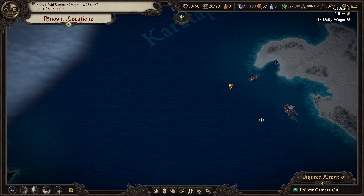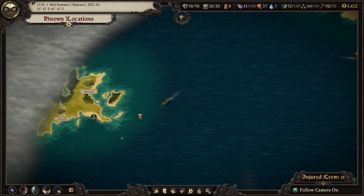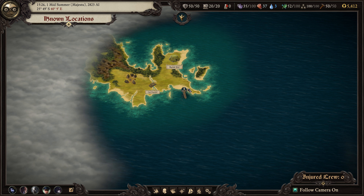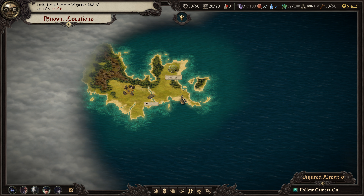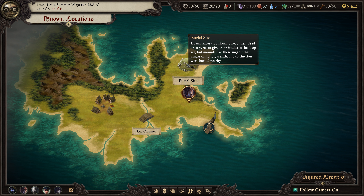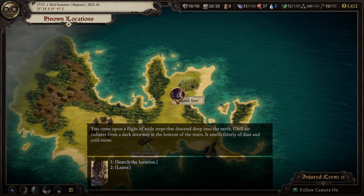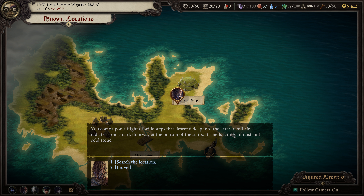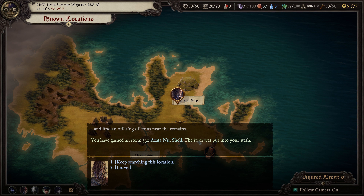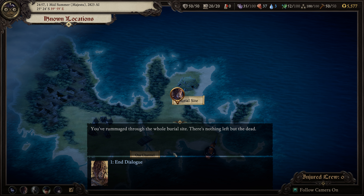Beggar with Ruth - we don't want you, beggar. Go away. There's a burial site at the Osa Channel - we'll just have a look. 'Huana tribes traditionally heap their dead onto pyres or give their bodies to the deep sea. Mounds like these suggest that orangas of honor, wealth, and distinction were buried nearby.' We descend deep into the earth and find coins, atanui shells, rare gems including peridots, and nothing else.